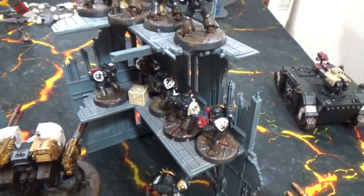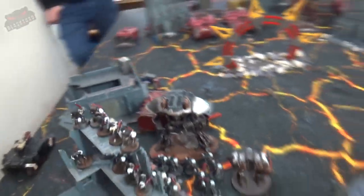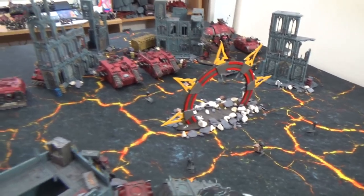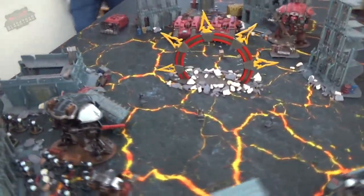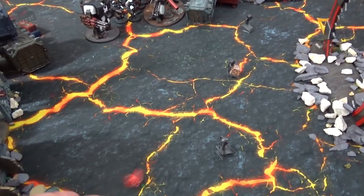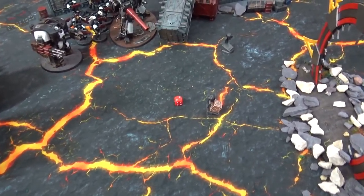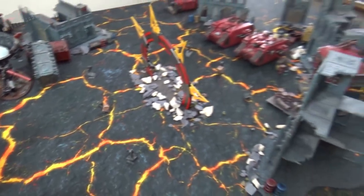Chaos finishes deploying first and Dom rolled a six to get first turn. An attempt to seize the initiative by the Templars fails. Chaos is going first. We'll be back in a moment with chaos turn one.